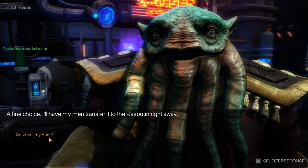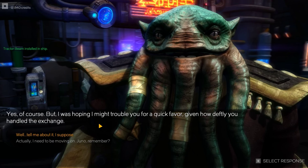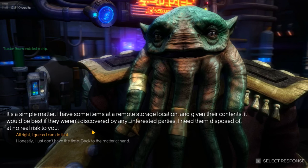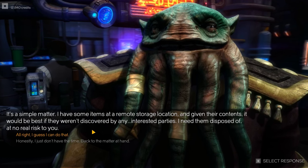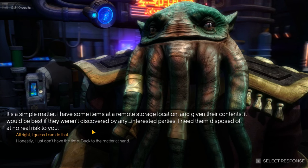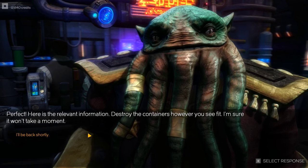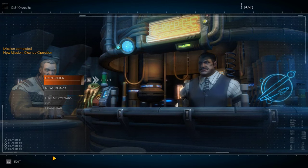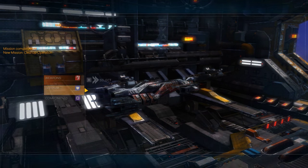Fine choice - Orzu will transfer the tractor beam to the Rasputin right away. But first he has another quick favor: he has some items in a remote storage location that need to be disposed of before any interested parties find them. No real risk to us. Destroy the containers however we see fit. We leave the bar and head back to the equipment bay where we should be able to buy a deflector shield on our own.